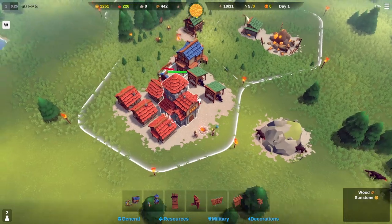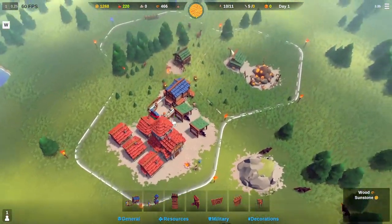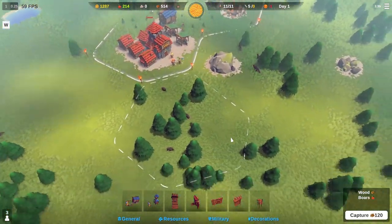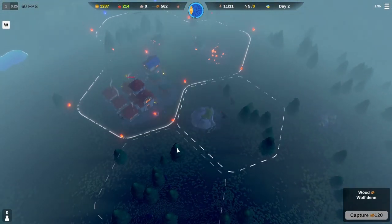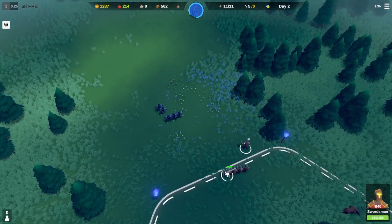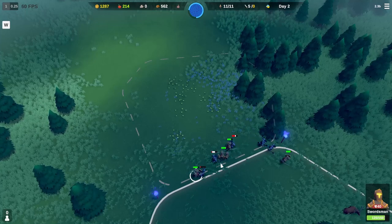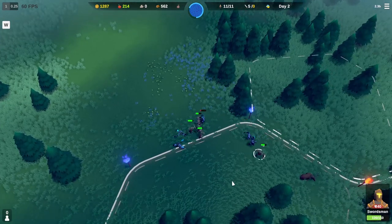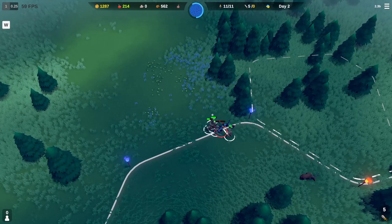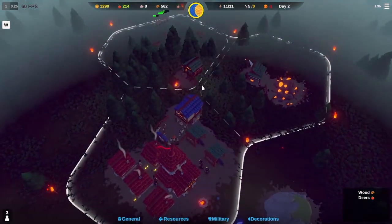Just need to get that barracks built. Let's get more food going. Any fertile lands nearby for farming? We could build back here and take advantage of that. Here comes the enemy army. Day one's invasion is over — very easy, day one. Everyone's returning to work. Great.